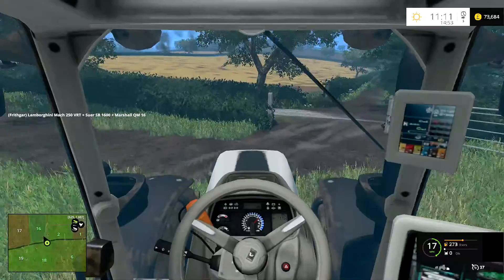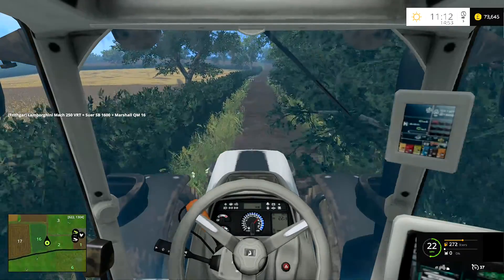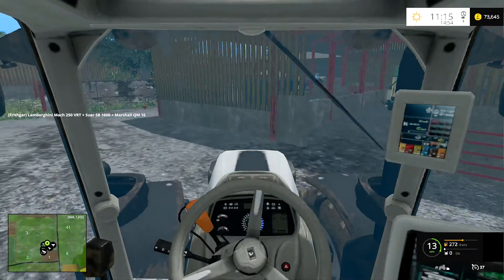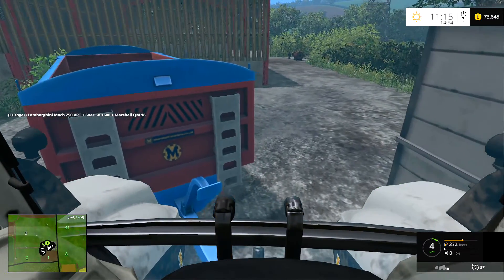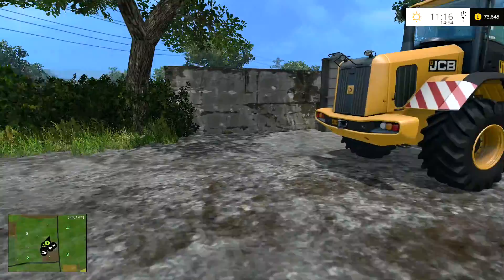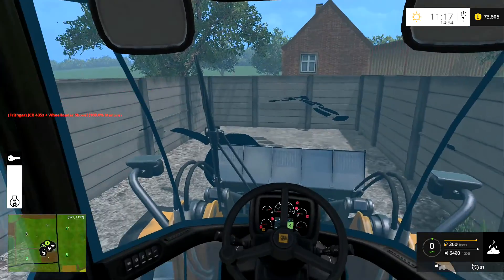It probably would have been easier if I'd just come straight down this way, but then again I can go back the other way and just go in a loop so I don't have to turn around. I get back up to the farm, get loading on the second load, just pull in and angle the trailer back like I did last time. We can then start loading, and this time I'm going to try and do it all from in the cab. It is a shame that we can't actually see the level of the manure pile while we're over here. Let's get in the cab to do this one.